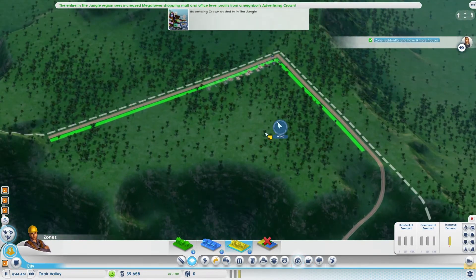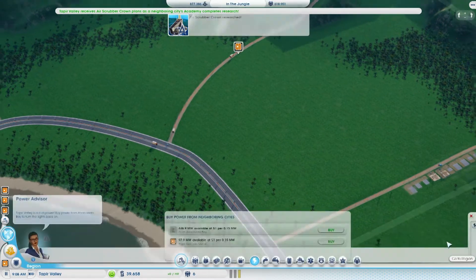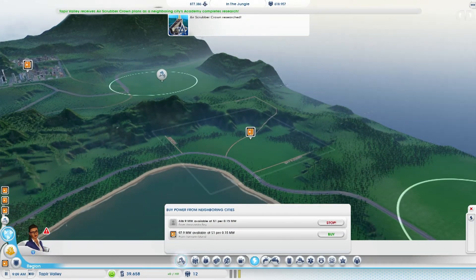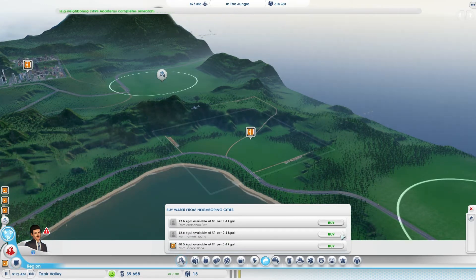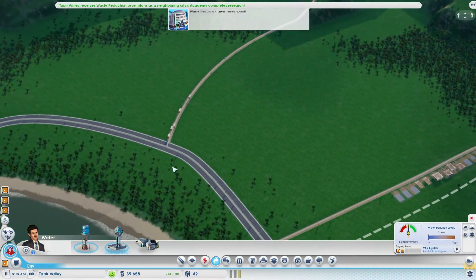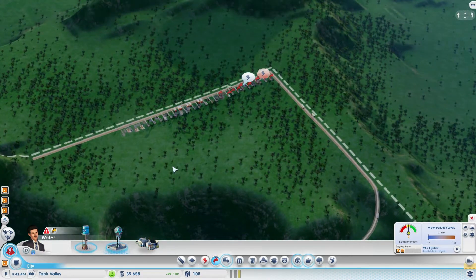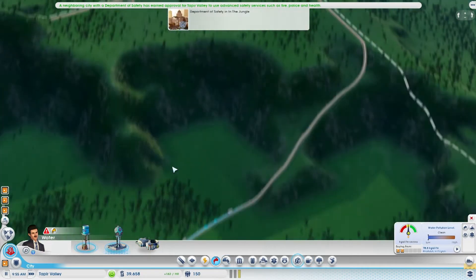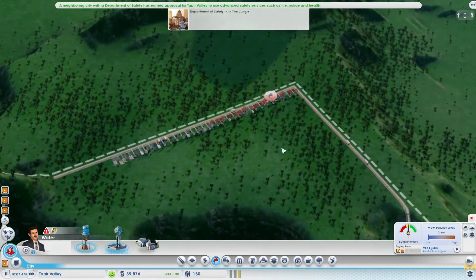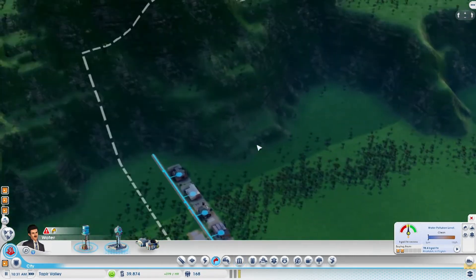Let's speed things up a little bit and we can hopefully get some money rolling in here. We are going to need to start buying power, so let's start doing that from Anaconda Bay. And I could also buy some water from Tamaran Island — sure, why not? And buy some from Jaguar Ridge as well. So that's going to cost us a little bit, but that'll be okay. We are making money, so at least we've got that going for us. We seem to be getting water into the city, which is nice — everyone can have a nice drink, etc.